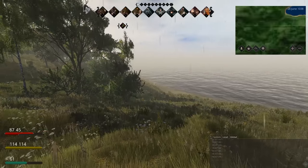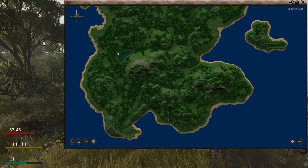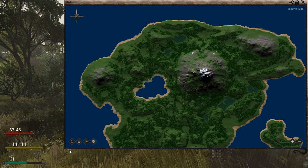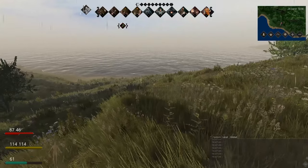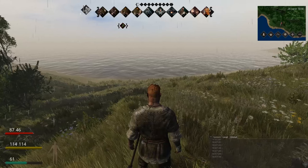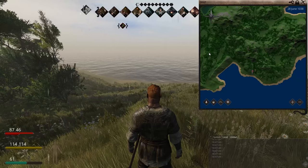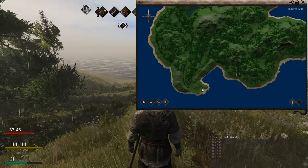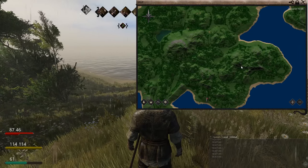You can spawn in absolutely anywhere — it is absolutely random. But the first thing you really want to do is open up your map. Find out where you want to build, find out where you really want to make your castle, your village, where you want to make your presence known.